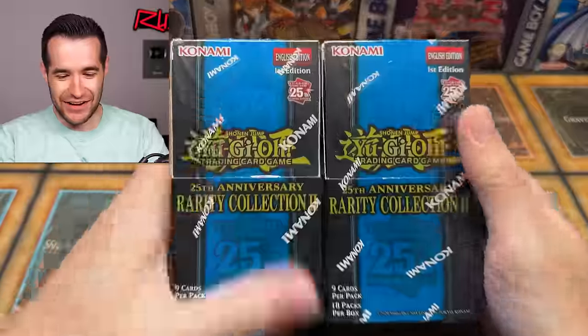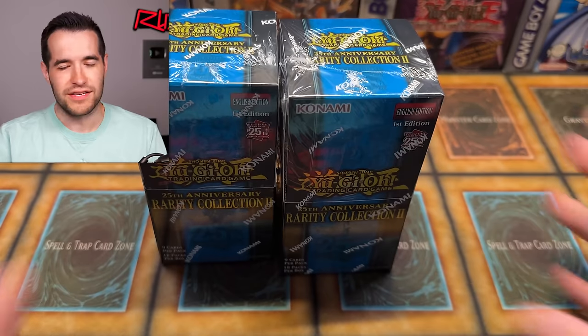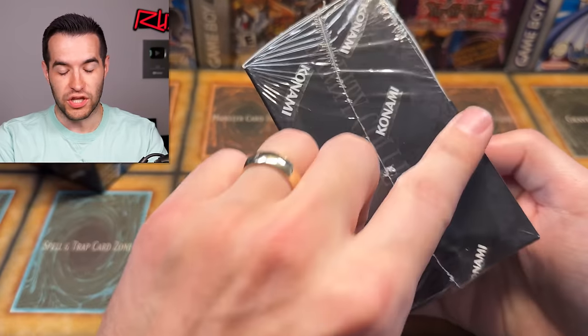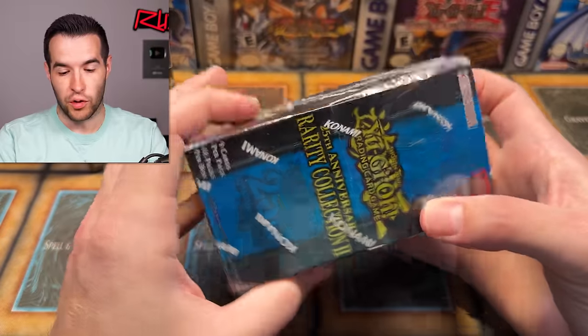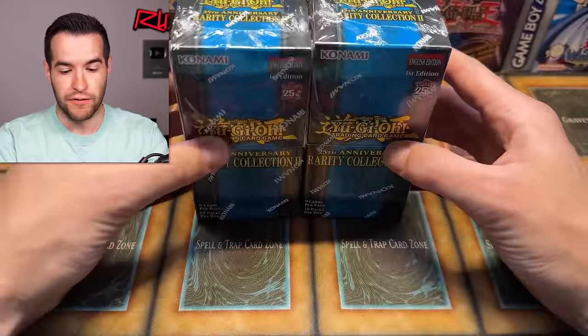My first impression is look how small these are. I love this. It's actually going to be less crazy. The boxes normally when we're opening a bunch of cases are massive with tons of packaging everywhere, and they really limited it. It's literally just holding the packs and that's it. This is more of the OCG Japanese style and I'm a huge fan of it.